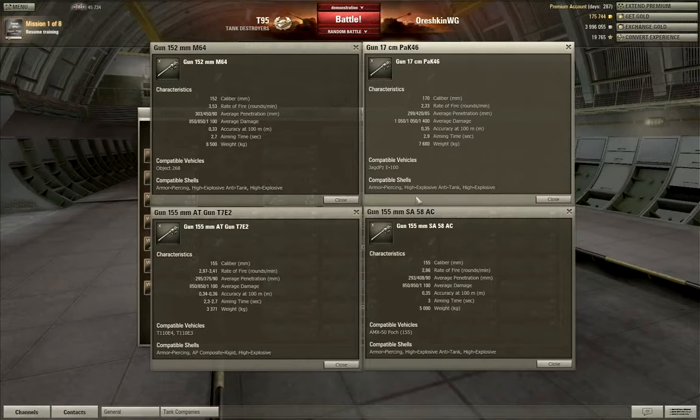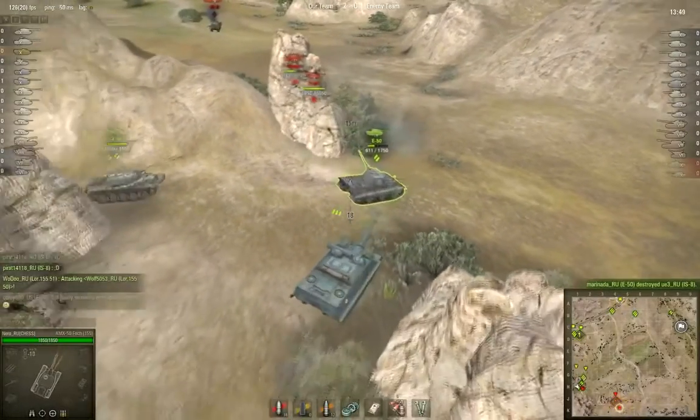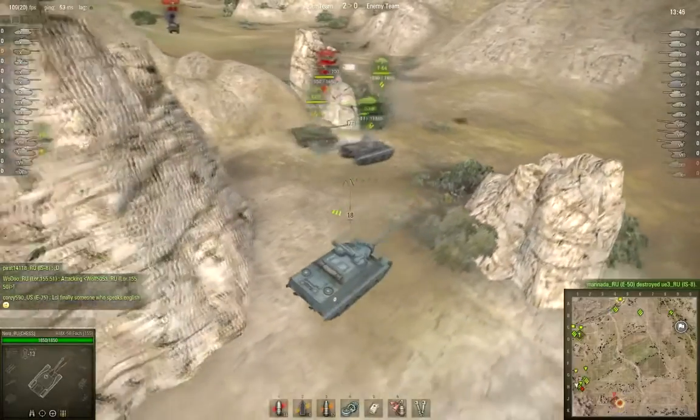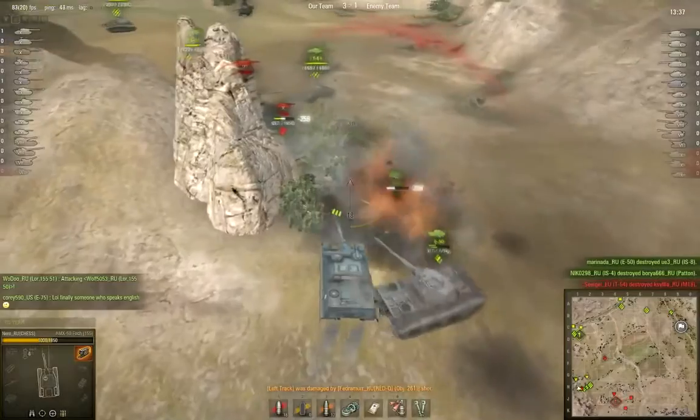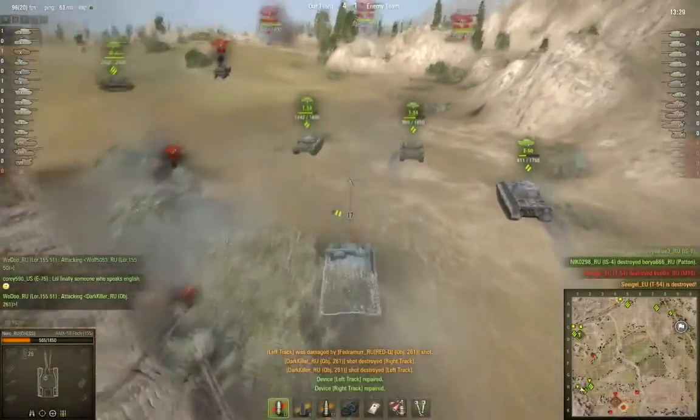The E100 pumps out the most damage in one shot at 1,050 points, while all the others deal about 850 per shot. We balance the discrepancies with reload times — typically, more damage equals a longer reload time. In comparison to the Tier IX TDs, the Tier X tank destroyers that don't have a turret have poor gun traverse, so you'll need to rotate more often to line up your shots.